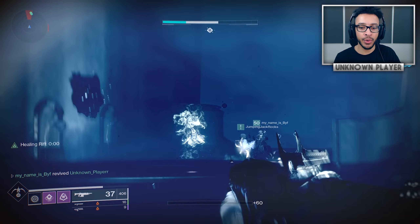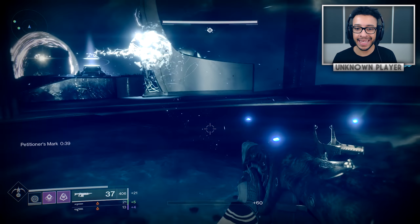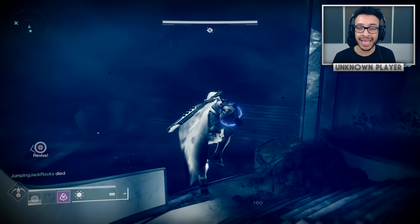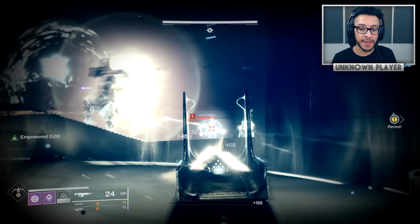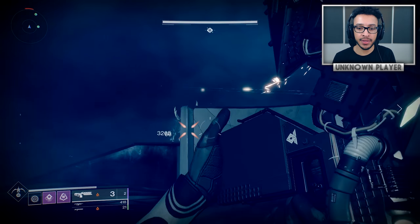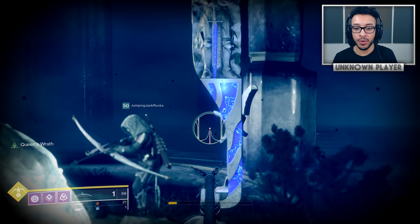Even if you get trapped in the small room and can't get out, your teammates killing the boss will still give you a token, so it's fine. For the third and final coin, inside the ogre room: do the fight as normal, kill the wizards, get the buff times three, slam the middle plate to take down the boss's shield, and a special minotaur will spawn at the very back. Kill that minotaur — it sometimes goes invisible — and it drops a ball. Take that ball to a statue on the left side of the room, dunk it, and that spawns your final boss — a smaller taken ogre next to the main one. Kill him for your third token.